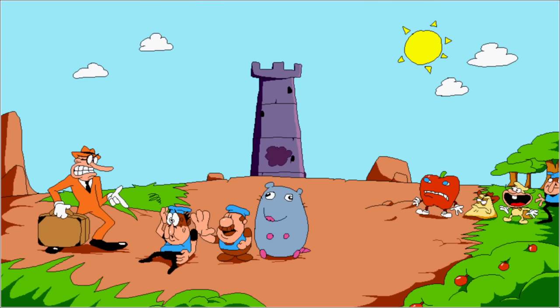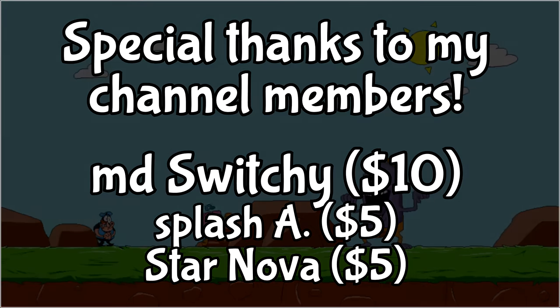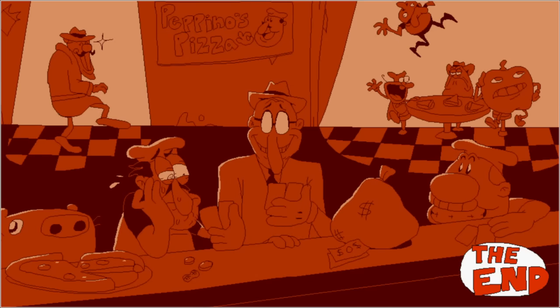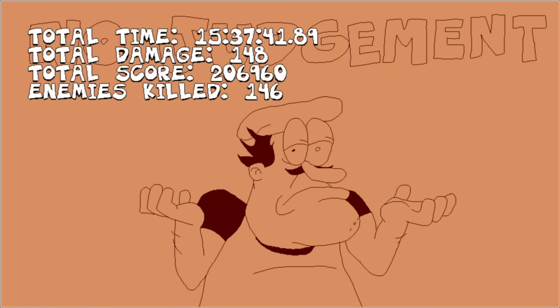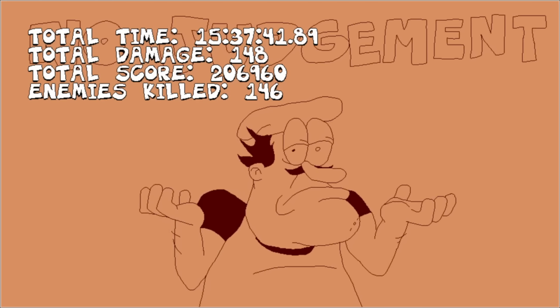With this final level behind us, we've now beaten Pizza Tower with the minimum number of kills possible. I'd like to thank Emily Switchy for being a channel member, and all other channel members for their generosity. So what actually is that minimum enemy kills number? 146. Of all those enemies, 112 were John, a stupid rat, or greaseballs — meaning only 34 regular enemies were forced kills. Of those 112 unavoidable kills, 19 were John and only 4 were greaseballs — meaning we killed a whopping 89 rats. That's more than half the total kills for the entire game.